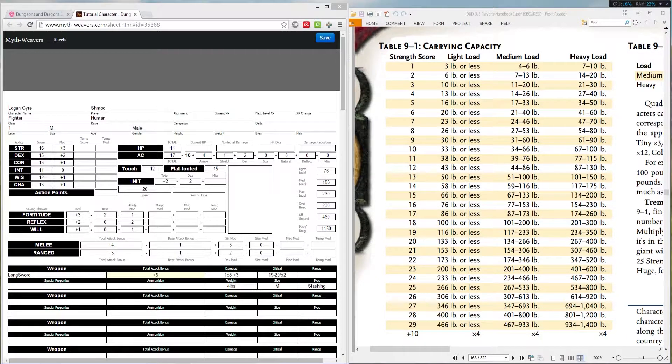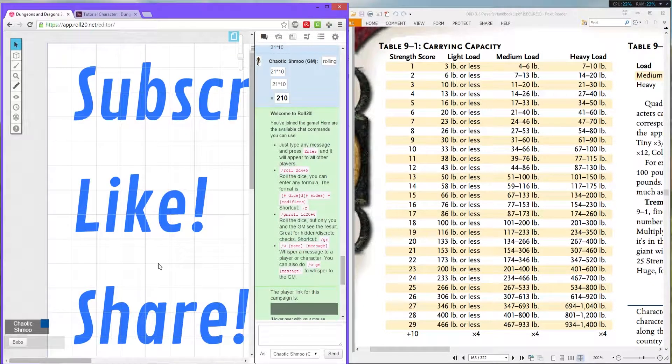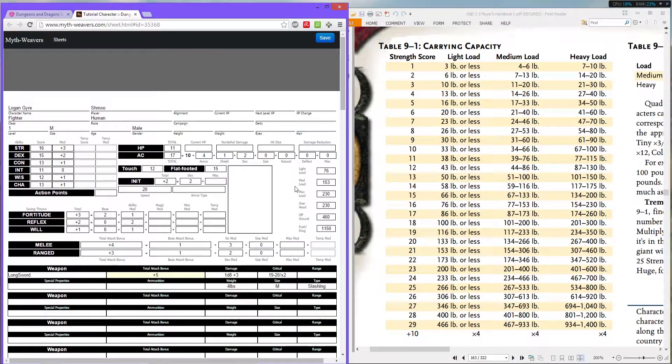To recap: speed — his base being 30 because he's human. Remember, speed can be increased with different classes such as the barbarian and the monk. With the grid increments on Roll20, one square being five feet, moving six squares is 30 feet — simple math. His carrying capacity: he can only carry a maximum of 76 pounds of light load before getting into the penalties of medium load and then heavy load. Make sure you monitor that so you don't become too encumbered. Remember, Table 9-3 on page 162 is really good for speeds, and Table 9-1 is for carrying capacities — unless you're using Myth Weavers, which automatically calculates it for you, but it's still good to know.